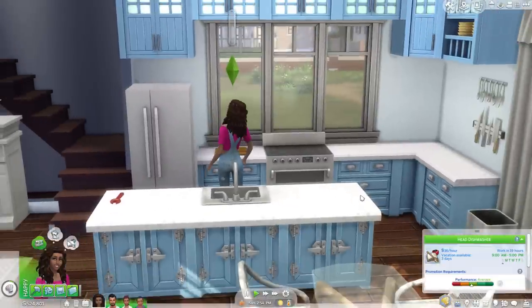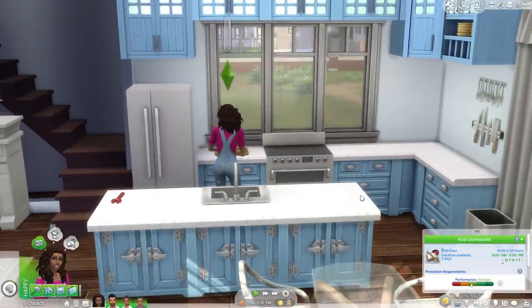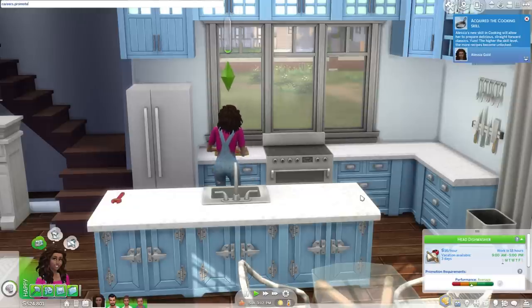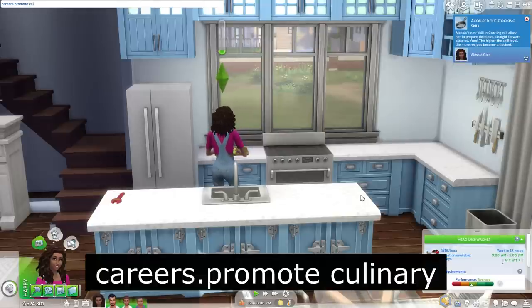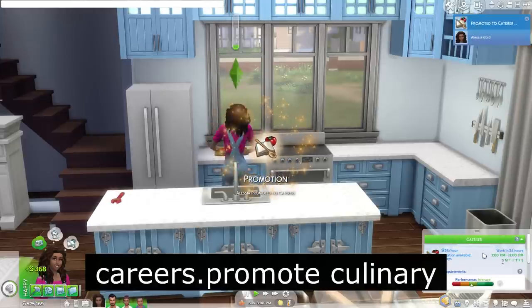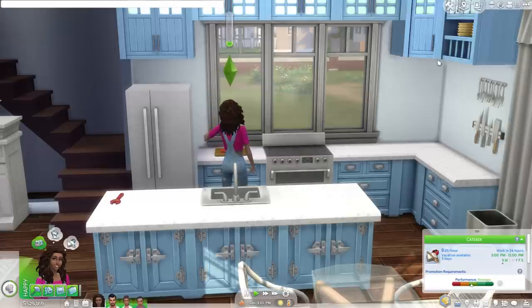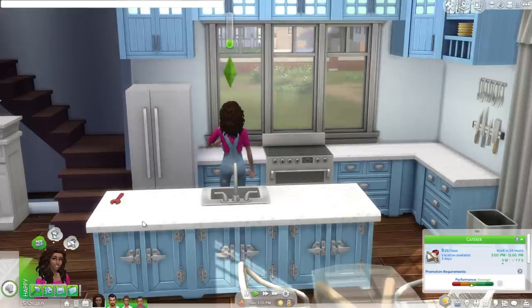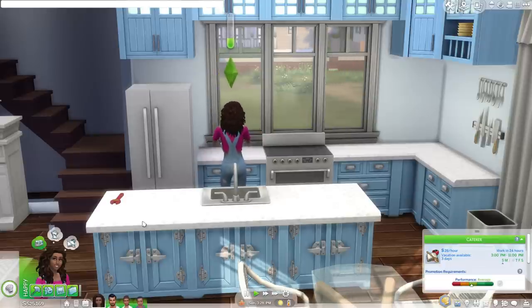The next cheat is the career promotion cheat. Sometimes I just don't want to wait for my sims to earn a promotion on their own. Make sure testingCheats is enabled, then the cheat is careers.promote followed by a space and the career name — for example, careers.promote culinary — and she'll be promoted to the next level. You'll have to repeat the cheat multiple times to max out a career. I'll link an article in the description since some career names differ from what appears in-game.